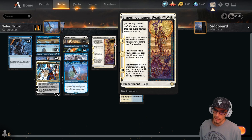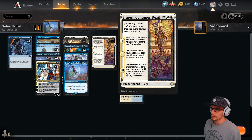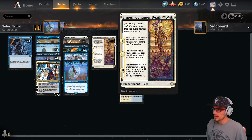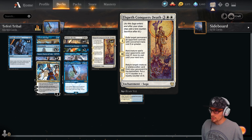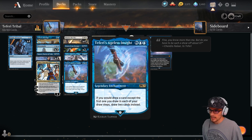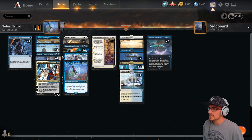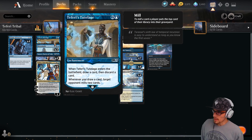Elspeth Conquers Death takes out any big baddies — planeswalkers, enchantments, anything we really want to remove. ECD also brings back planeswalkers from our graveyard, which is really nice. The Teferis and Narset can all come back, which is really cool.